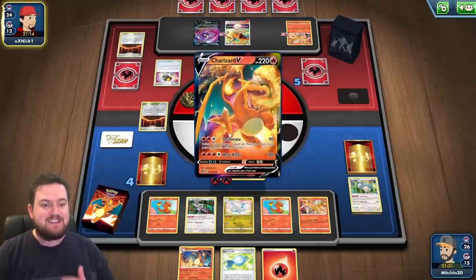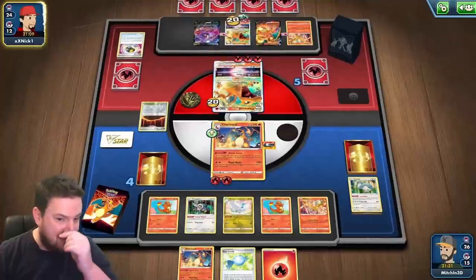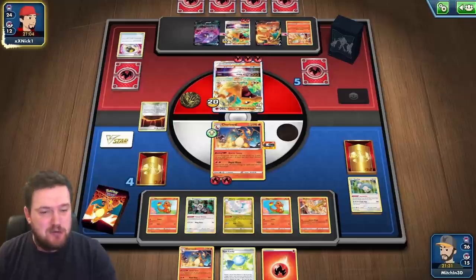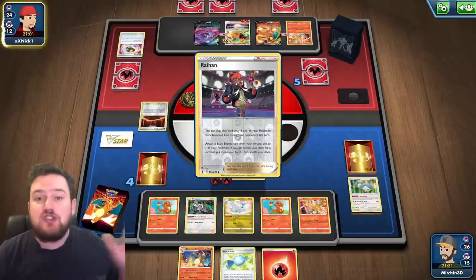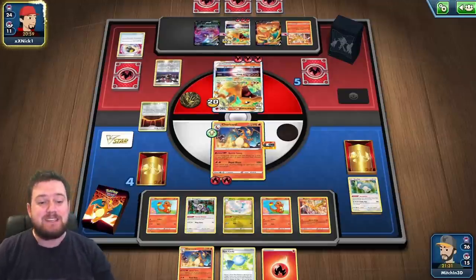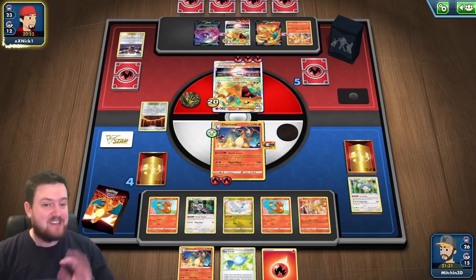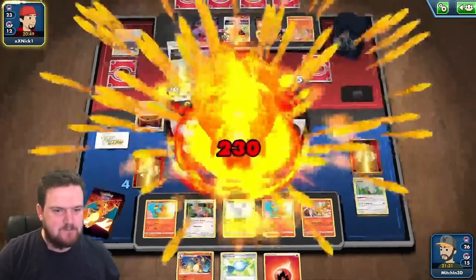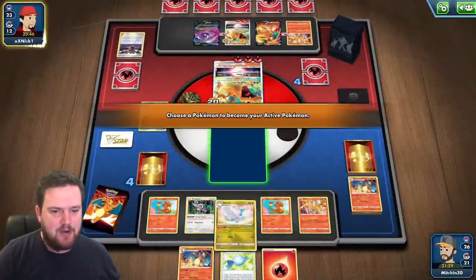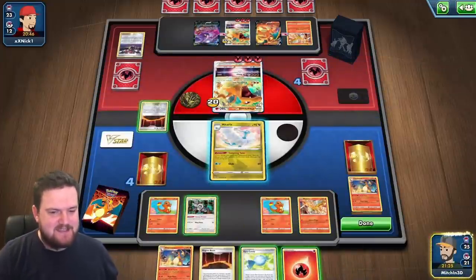You can see why this deck is so good now compared to a few sets ago when it first came out. Magma Basin makes this deck so much more powerful — the ability to just power it up. We've got no Charizard on the bench, just a Charmander, and next turn we could potentially be dealing 330 damage with nothing on our bench. That is incredible. They're going to come through with Explosive Fire — that's fine. They take a prize; we promote our Altaria with Free Retreat and then set ourselves up.